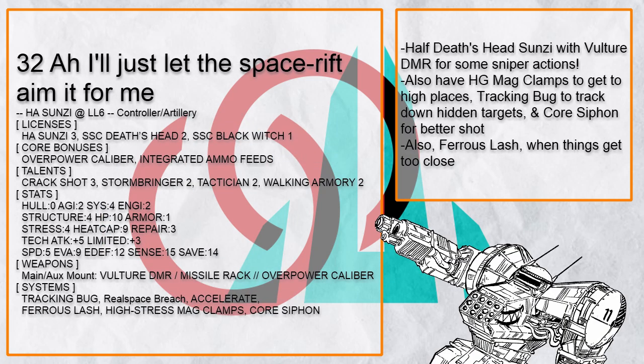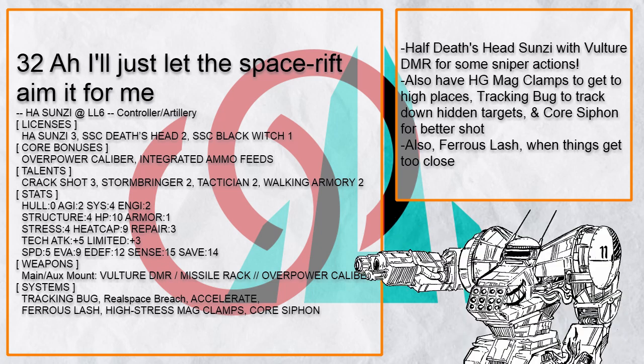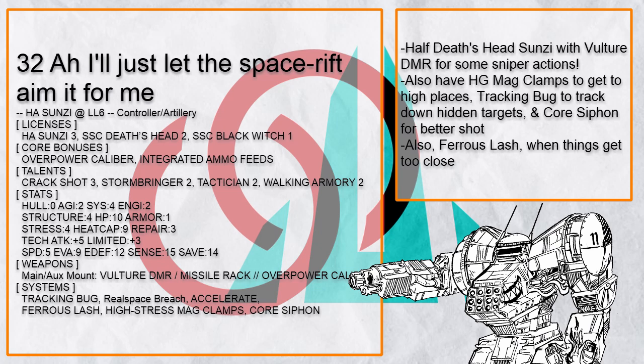'I'll Just Let the Space Rift Aim It for Me' is another Sun Tzu with Real Space Breach to bend the shot, packing a Vulture DMR instead because it's a really good rifle. Other Death's Head systems are also here — like Map Clamp to climb up walls, Core Siphon for better shots, and Tracking Bug to see its victim no matter how well they hide.